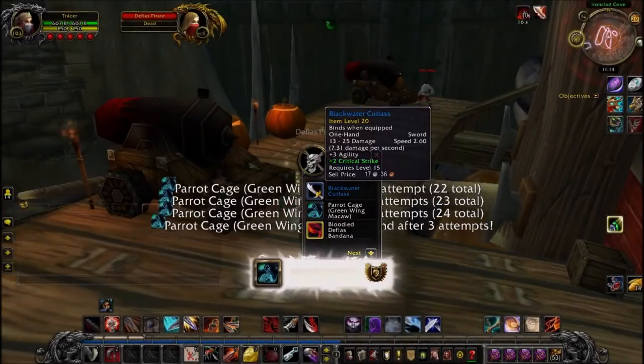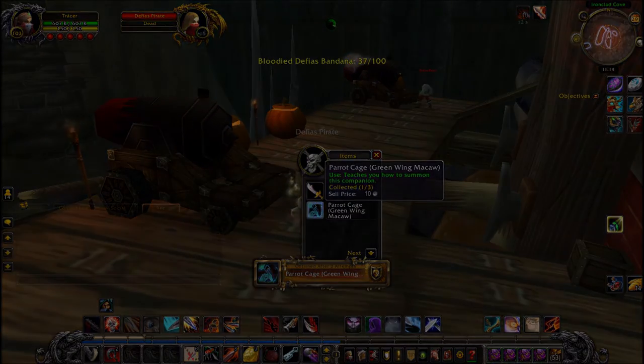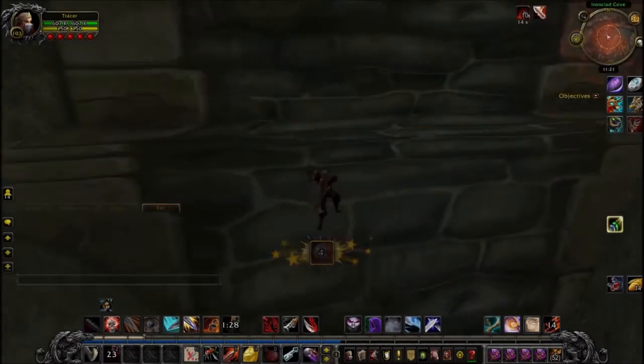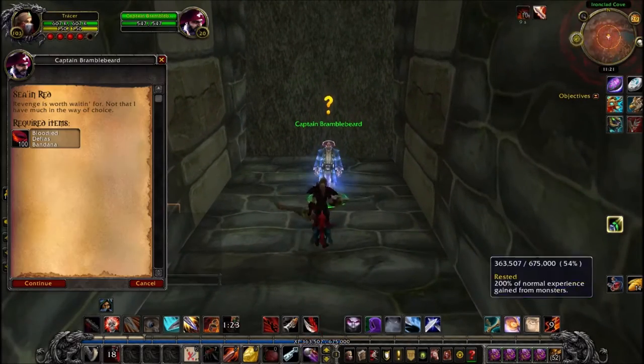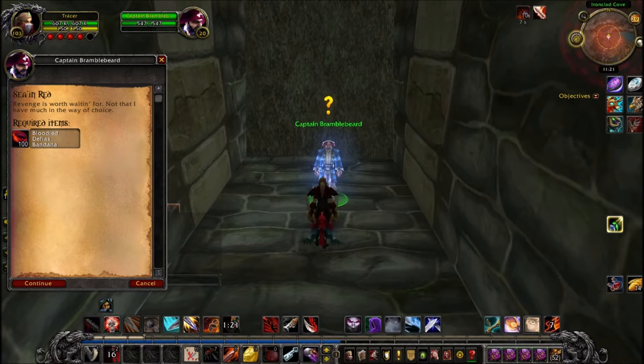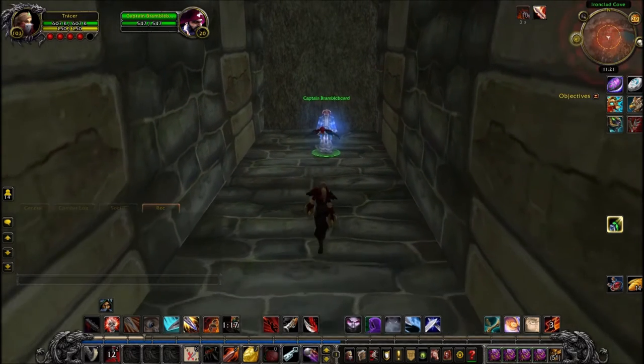While working my way up the boat, the Parrot Cage Greenwing McCaw dropped for me, so if you don't have it yet, don't worry — it seems to be a fairly easy drop. Once you've collected all 100 Bandanas, which drop from a lot of mobs in Deadmines, you can hand them in. They don't all have to be from pirates.